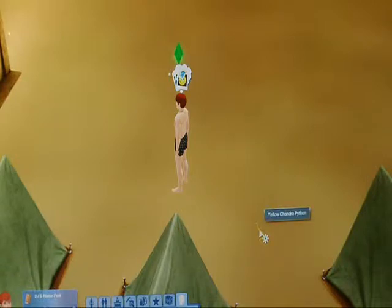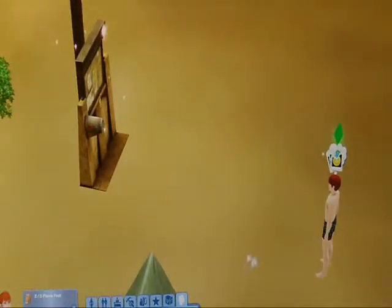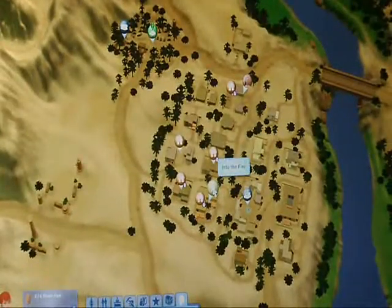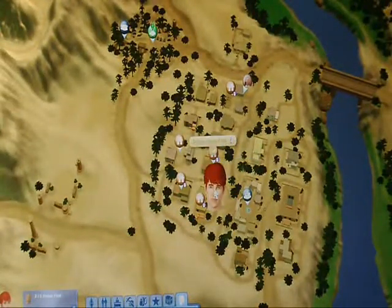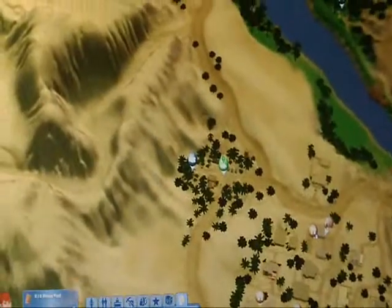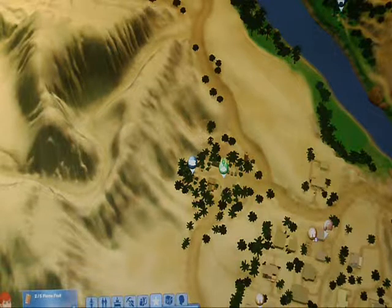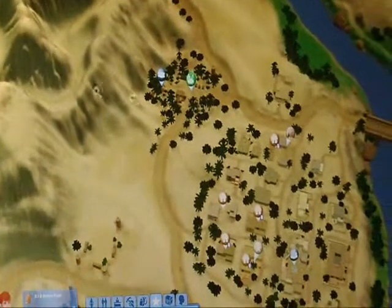If you can see, there's a yellow chondro python on the ground — I'm not going to catch it — but we're actually in the middle of a task. And I don't understand why every single time he comes here, he's in his underwear. So we actually have a task: we have to go into the Tomb of the Burning Sands, which we have to find.